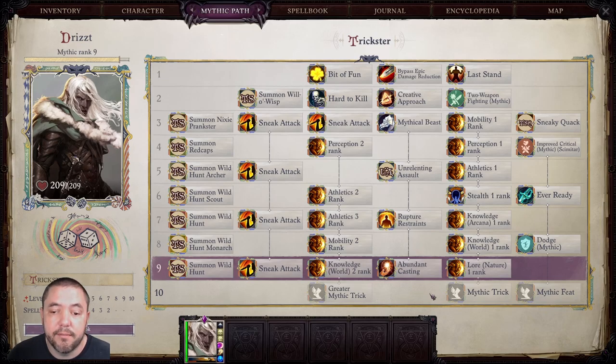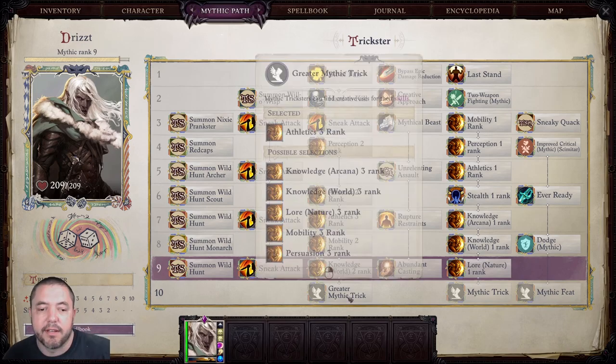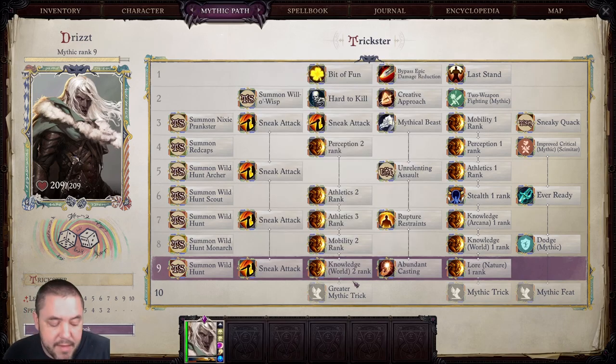At Mythic Rank 10, whenever you get there, just go ahead and take whatever you like — you're about five minutes from the end of the game anyway, so it doesn't really matter too much.